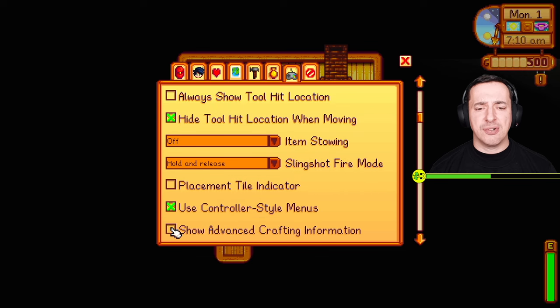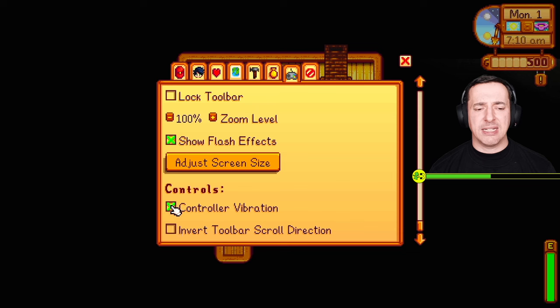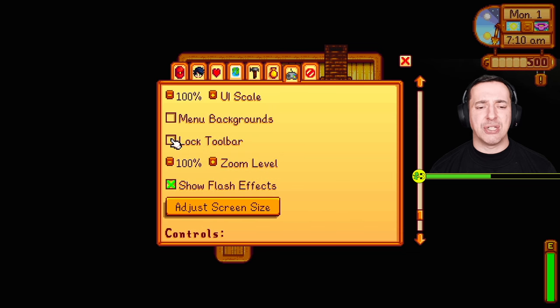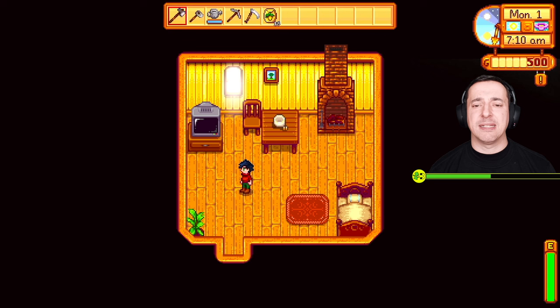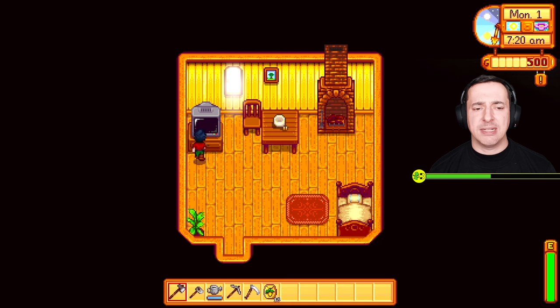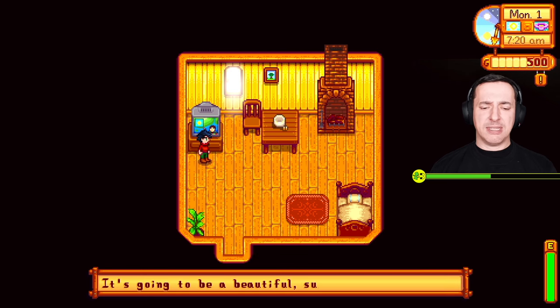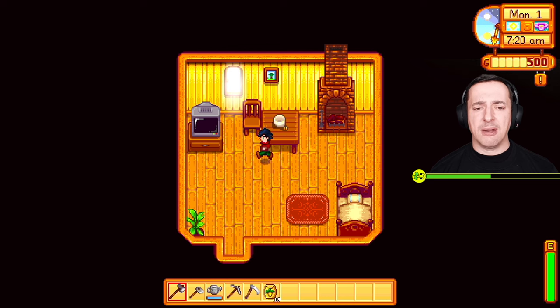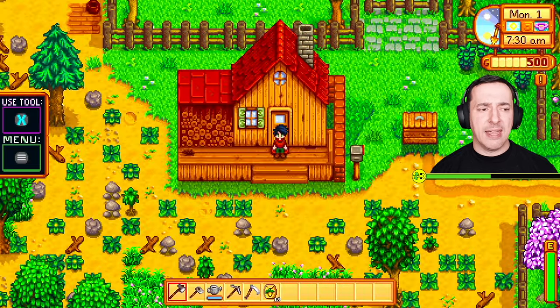You can turn things off like controller vibration if that annoys you, lower the zoom level, turn off backgrounds and music. We can also exit the game from here. Inside our little home you can turn on the telly to see the weather report — tomorrow is a beautiful sunny day, good for farming. You've got a table and chairs, can light the fire, and your home can get more impressive over time.